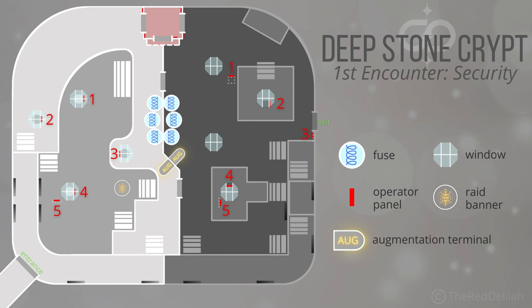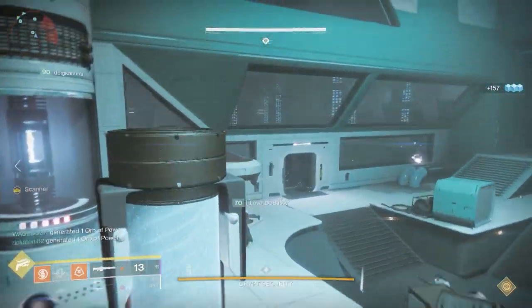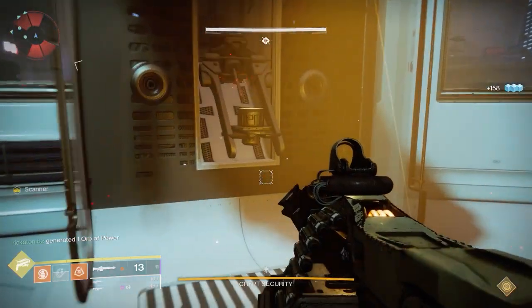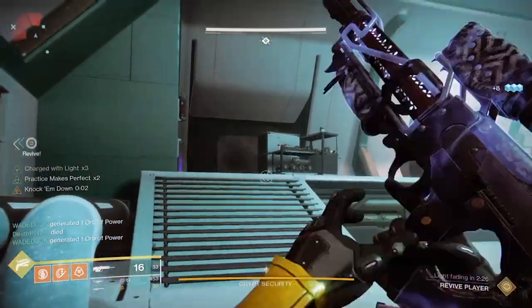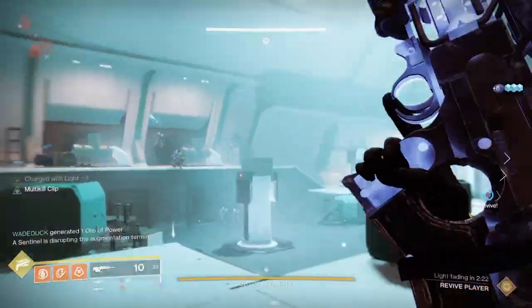You do one side first, whether it's dark or light. Then if you want to pass the scanner to the other side, you have to use the augmentation panels to put it in — basically, you take the scanner, put it in the augmentation terminal, and someone on the other side picks it up. Here's a trick: there's a servitor that shows up, so make sure you kill that servitor. While it's up, you can no longer use the augmentation terminal.